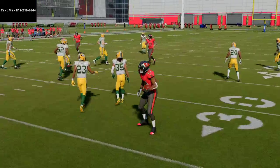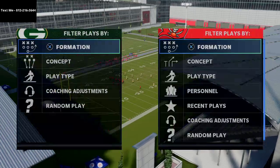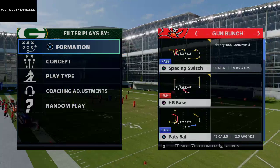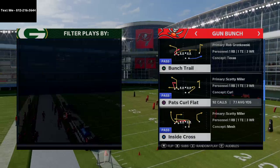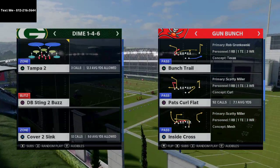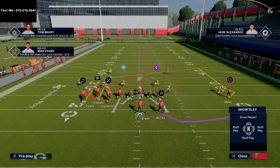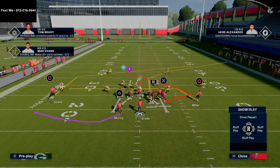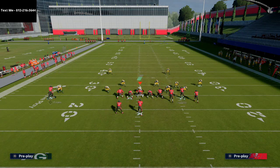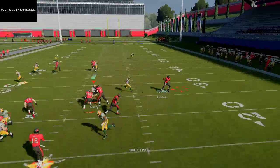I accidentally forgot to pick man coverage, so we'll come out and grab man coverage. That's Tampa Two, and this works really really well against zone coverage — in my opinion it's one of my favorite plays to go to against zone coverage in the entire game for all of the options it gives you. So we're in Dime 146, Cover Two Man. Bunch Trail flipped — put Evans on a post, flip the play, and if you want to run it the other way, put your slot apprentice on the other side.